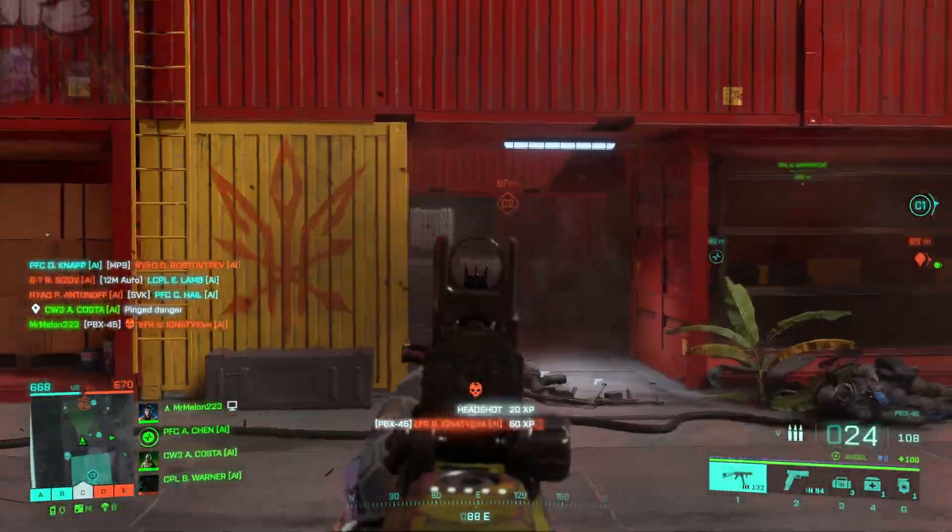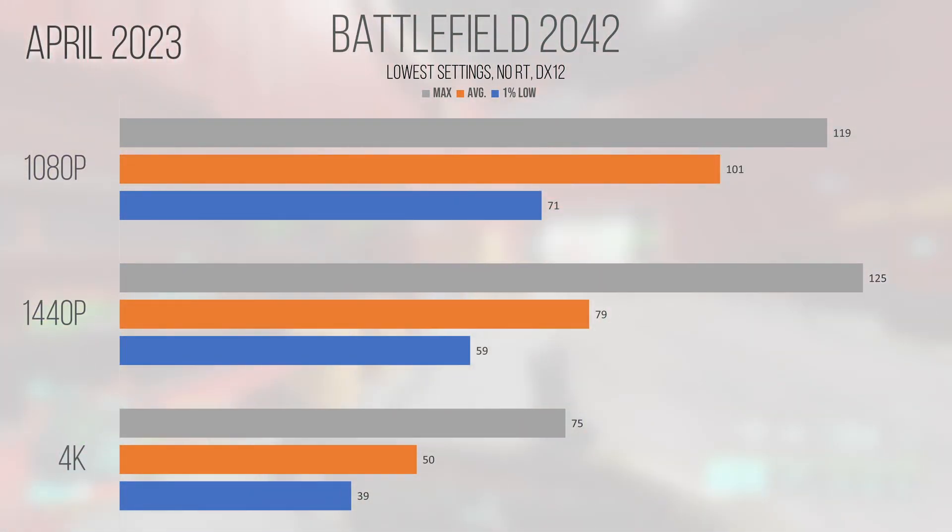Battlefield 2042, DICE's most recent Frostbite engine game, actually saw minor performance regressions at 1080p and 1440p on average, coming in at 101.79 FPS, down from December's measured 111.82 FPS. However, 4K saw a slight performance improvement outside the margin of error. The maximum performance improved by 22 FPS with the April driver revision, bringing it up to 75. Given this game runs natively on DirectX 12 Ultimate, I wouldn't expect performance to have changed significantly, and overall it appears to be basically the same.